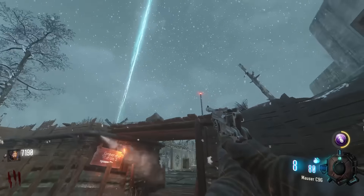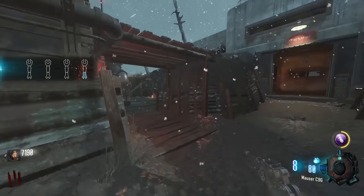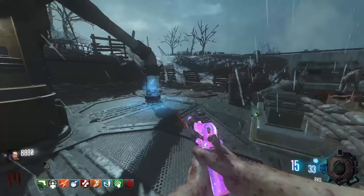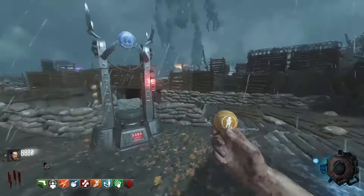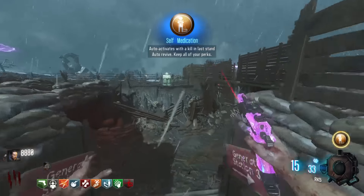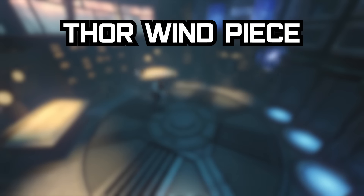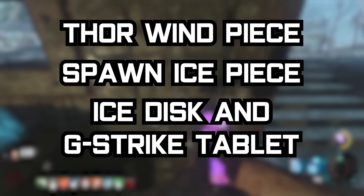What we do with round 3 depends on the weather. If it is already snowing on round 3, we can stay on round 3 and dig in spawn to get the ice piece. If it is raining or no weather on round 3, we need to end a round to try to get round 4 snow. Not getting round 3 or round 4 snow is another reset since we won't be able to get the spawn ice piece. Leaving gen 2/3, we should have: the 4/spawn robot wind piece, the spawn ice piece, the ice disc, and the G-strike tablet.